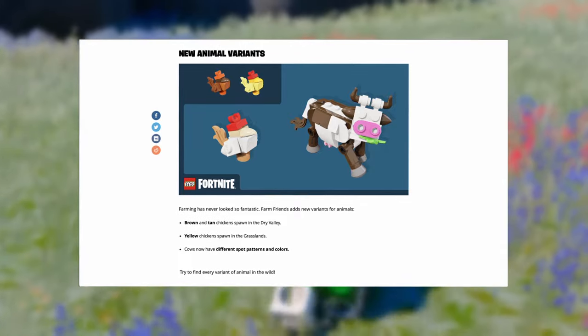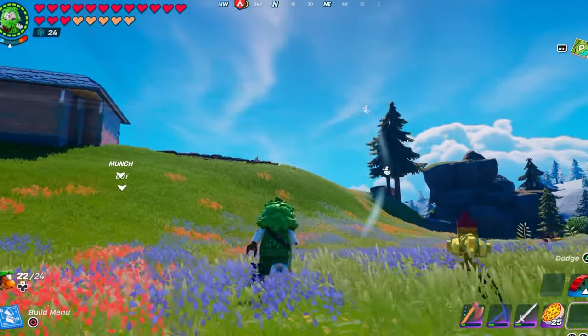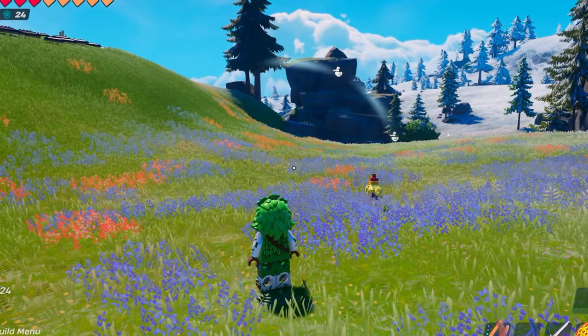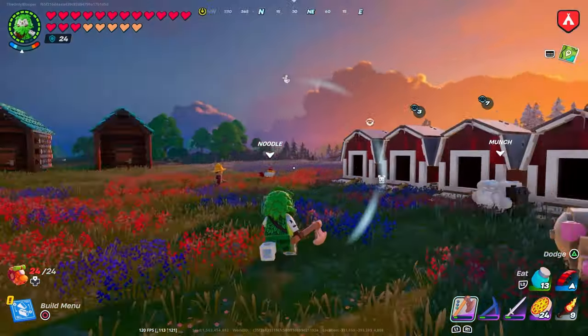Another new addition with this week's update is the introduction of animal variety. You have different animal types — brown and tan chickens in the Dry Valley, yellow chickens like the one we're looking at right now in the Grasslands, and cows now have different spot types and colors.